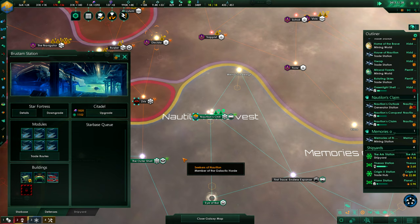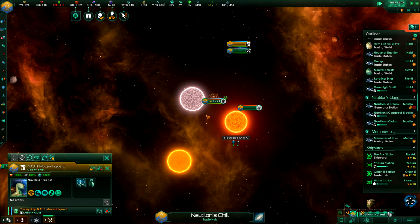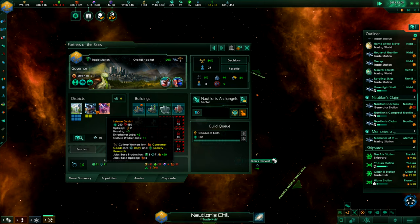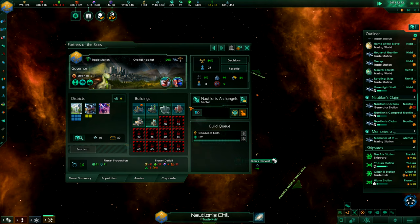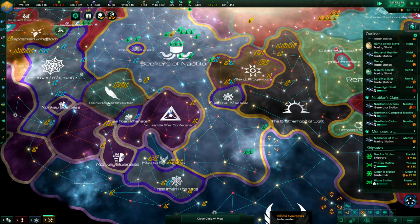Nautilon's chill system. We've already sent the Mozambique here, as you can see. There's a new habitat coming here. We can afford to just build around if we want. Some of these are builds that we still have from the AI that took over the world — that's why they sometimes don't make much sense.